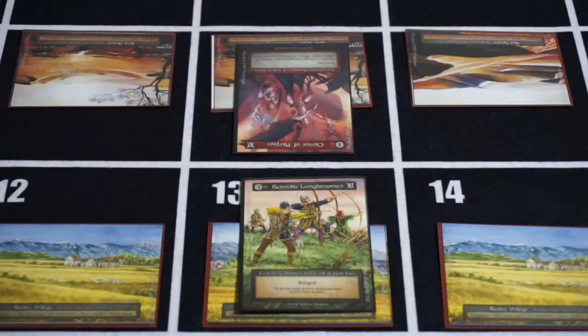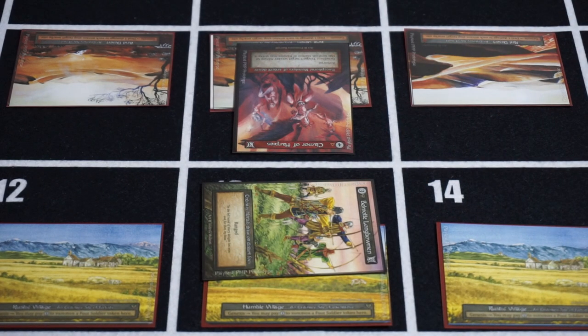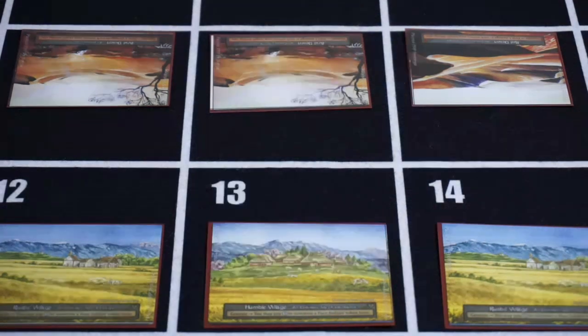Another example of a strike is ranged. Ranged gives a unit a tap ability that reads: 'Strike target enemy unit at a range up to one step away in cardinal direction.' The damage is also one-way for this. Also, unless the card specifically requires you to do so, striking does not require the card to tap. For example, Whirling Blades can be used on a tapped minion and will be able to take steps and strike the enemy units. Furthermore, as strike is not an attack, ground minions can damage airborne minions with strike.